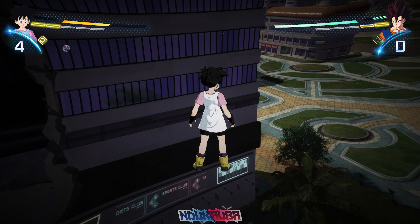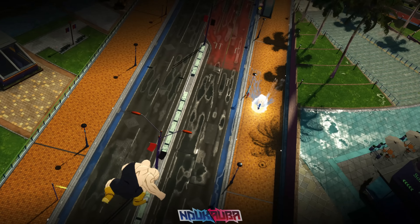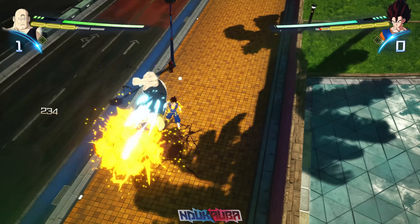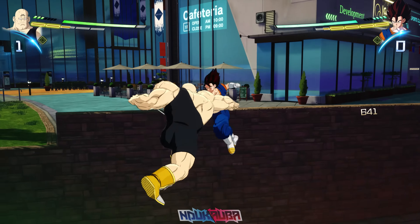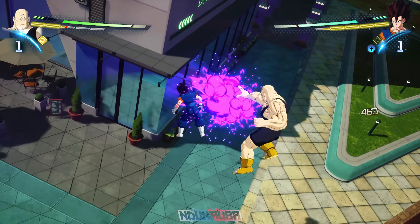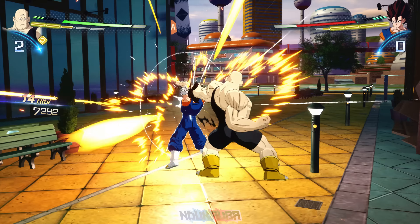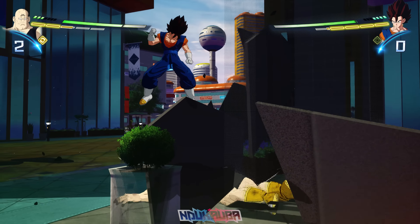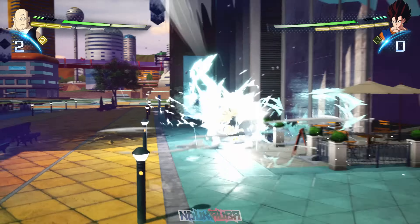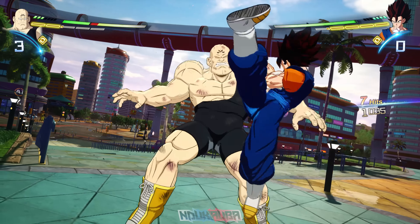There's only one move left with Videl, but when you defeat an opponent you're locked off from the other opponent. I also realize that even though I want to use her other move, I really need to start using other characters. I swap in Spopovich. One thing I'm really happy about: Spopovich is much faster than he was in Tenkaichi 3. In Tenkaichi 3 he fought very slowly because he's a big bulky character, but in this game his fighting style is much faster.